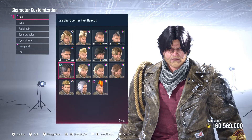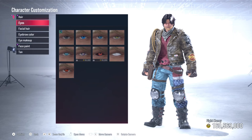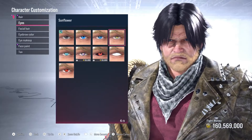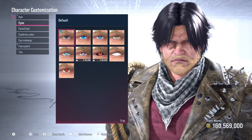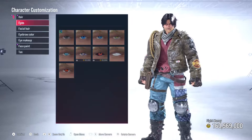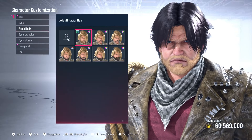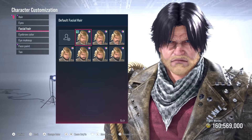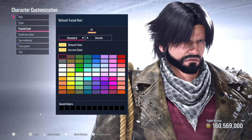Once you've selected that, we're going to back out. We're not going to change his eyes — we're going to leave those as his default eyes. Some of you may be tempted to use these eyes here, the sunflower, but no. We're going to keep them the default eyes. Now for his facial hair, we're going to continue with the default facial hair that is the closest to Wolverine.